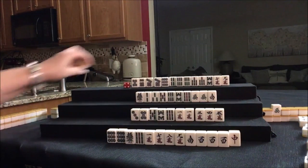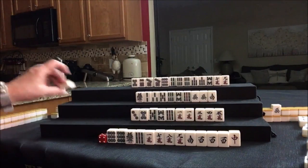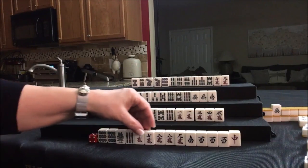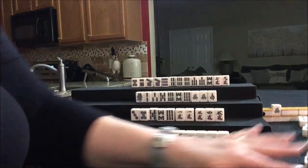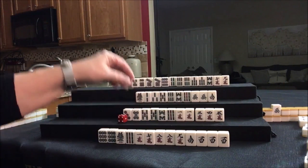Let's draw East. Down here we're going to draw 8-crack. We have a 2-crack in our discard pile. Let's throw the red dragon — Dora's gone. Drawing for South — 5-BAM. Pair! Pair! We have 3, 5, pair, 8-9, pair.